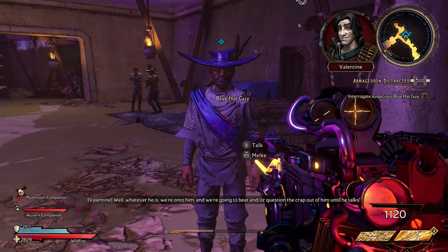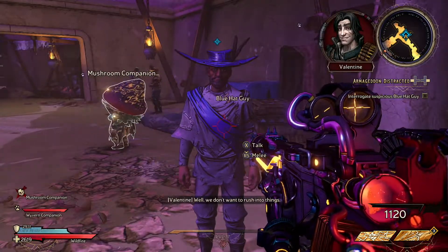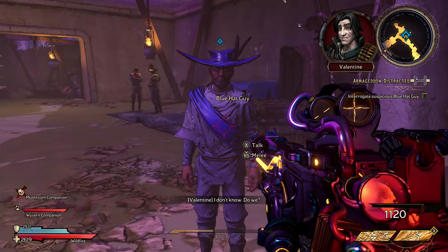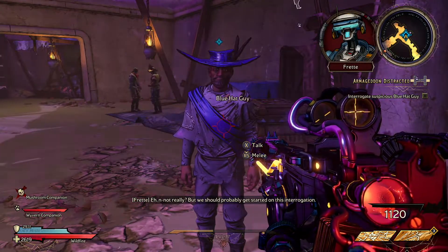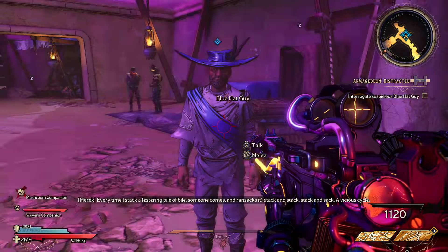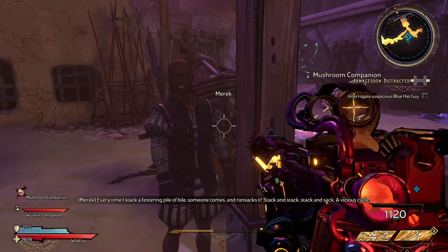We're onto him, and we're gonna beat and/or question the crap out of him until he talks. We don't want to rush into things. You look really busy — don't you have some time-sensitive quest to do? We should probably get started on this interrogation. Every time I stack a festering pile of foil, someone comes and ransacks it! Stack and stack, stack and sack — a vicious cycle!